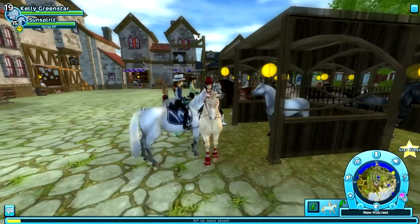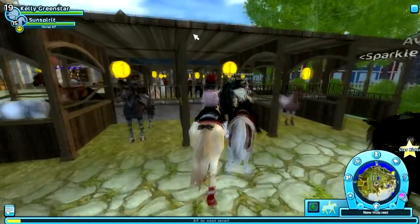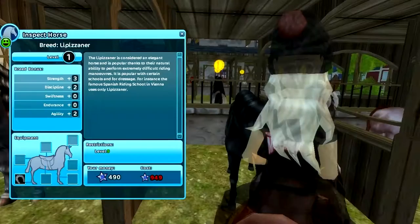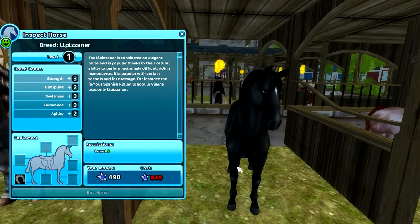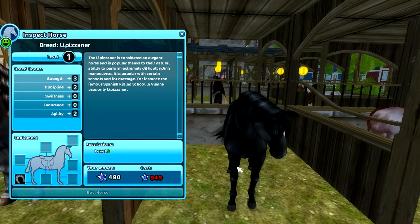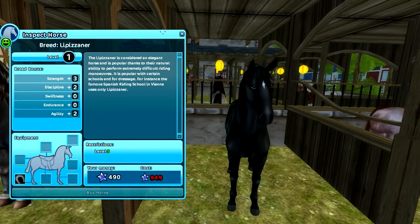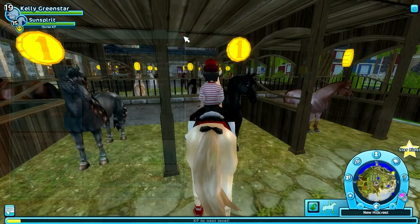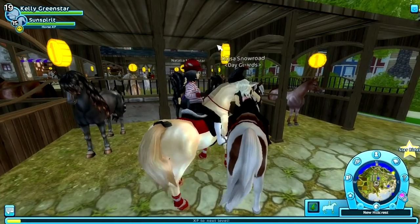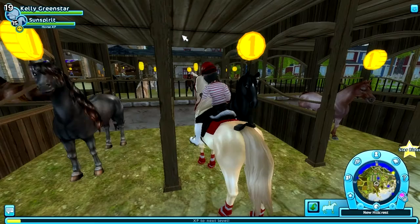And now the black one. So I guess the white one is in Fort Pinta. The black one is really cute. As you know, I love black horses and the color black — basically, it's life. Half of my horses are black, so I'm probably going to buy the black one. But the white one is also really nice, I don't know.